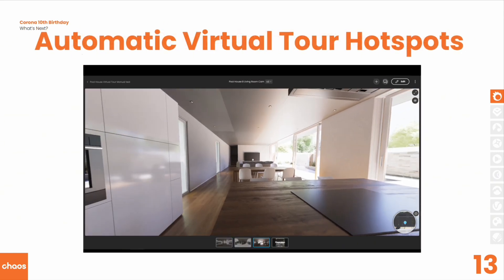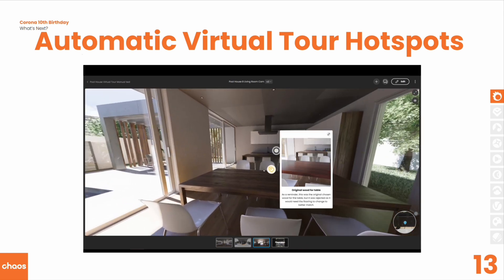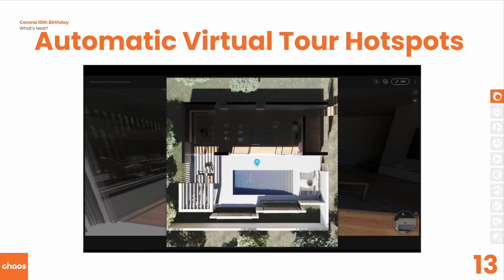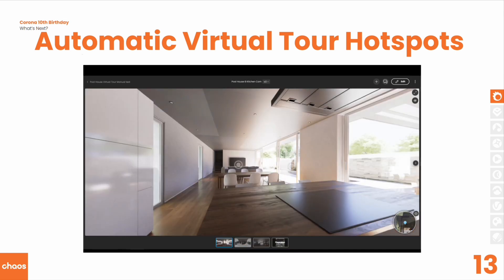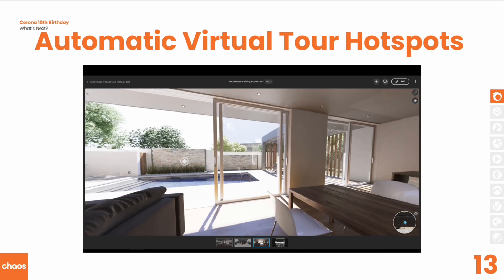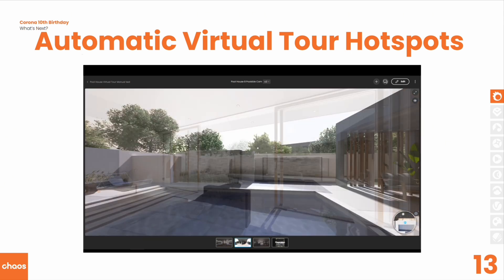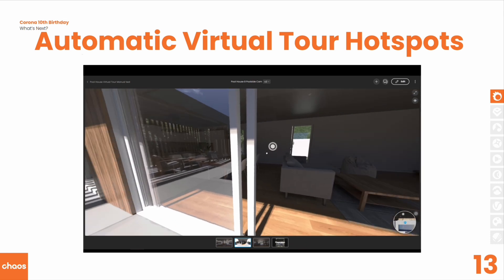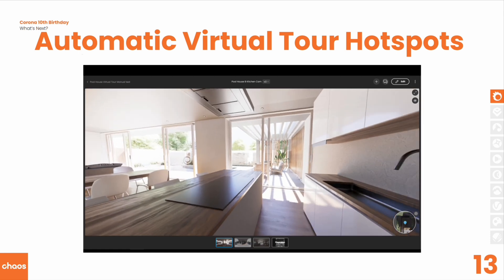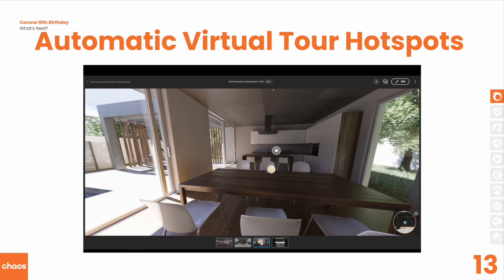Last time we added the ability to create virtual tours in Chaos Collaboration, but what we didn't have was the ability for hotspots to be generated automatically. You can upload your images, but then you have to create manual hotspots to move between them. However, we're taking a leaf out of V-Ray's book and will let you have those hotspots added automatically — derived from the camera positions in your scene. The collaboration will know all the positions and names of the cameras and will create those hotspots for you automatically. You can still do it manually and edit them, but it will get you a working virtual tour much more easily and speedily.